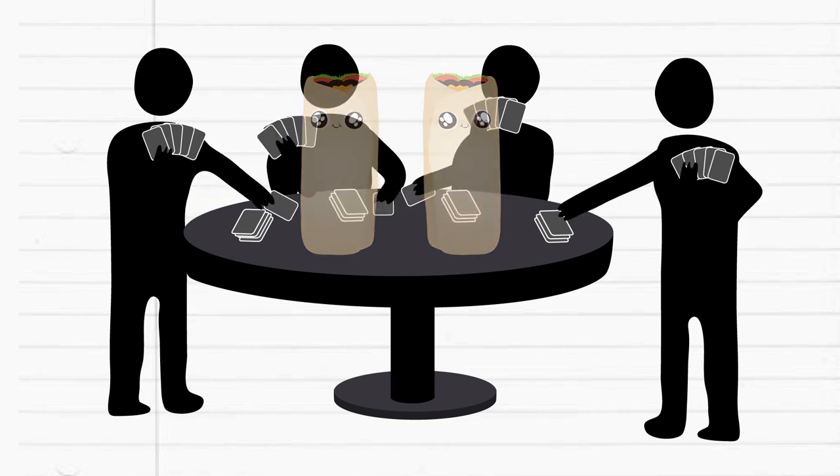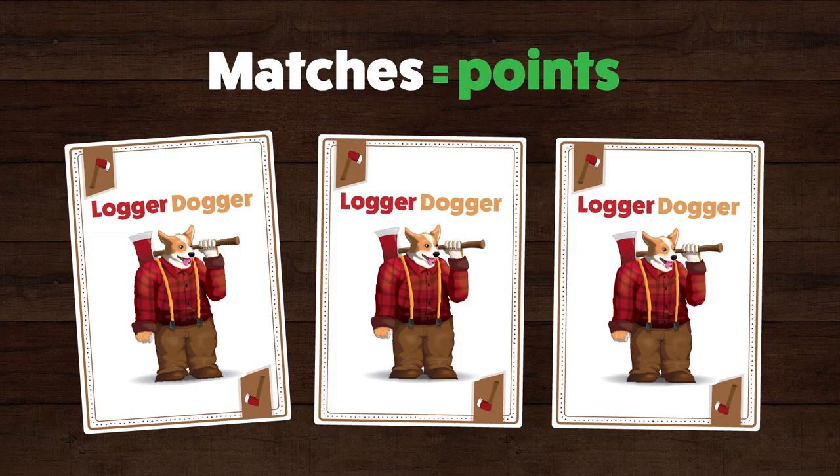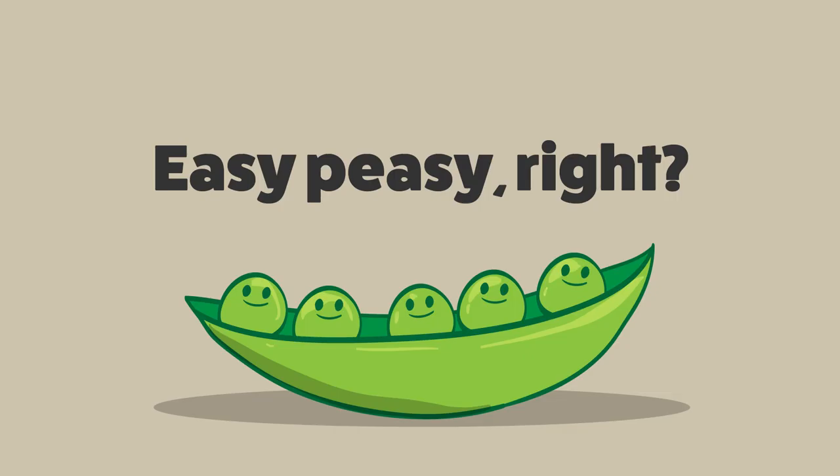You pass cards around and try to get three of a kind. Cards such as Meow Cow, Logger Dogger, Goth Sloth, and Barky Shark. Getting matches of these cards is how you get points, which is how you eventually win. Easy peasy, right? Right.